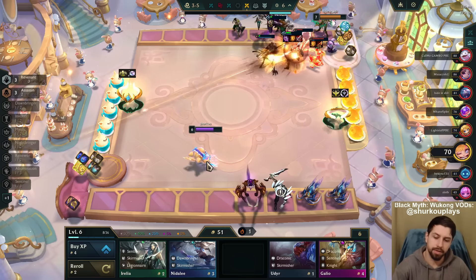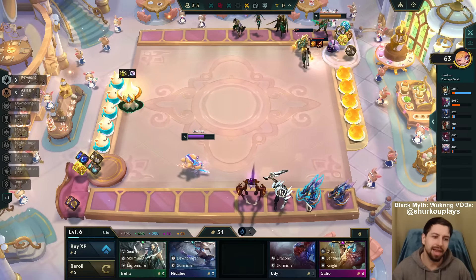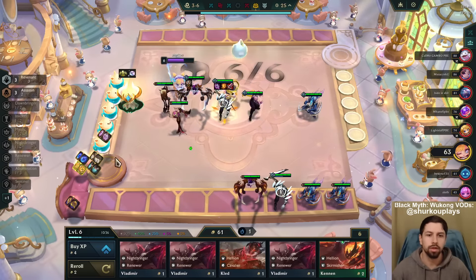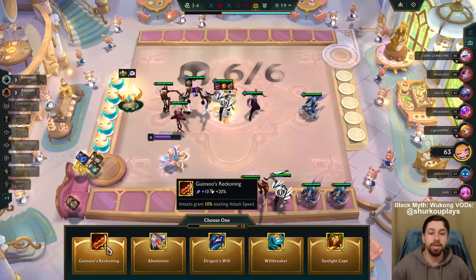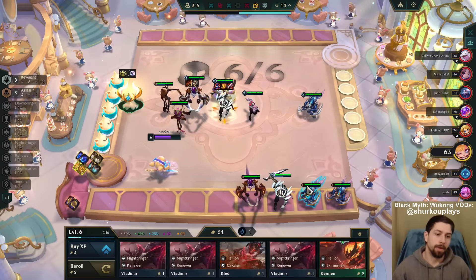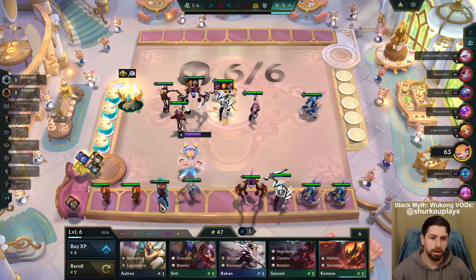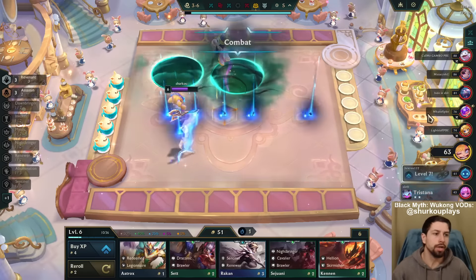Why is the emote so weird? Is that the mean troll face? Why is he putting Omega... you didn't get me? It's the mean. They're having a little bit too much fun lately. Oh, also I'm gonna get a Radiant. I forgot. Radiant Ginsu's on... on the thing, right? Radiant Ginsu's, bro. Insane. Radiant Ginsu's - on Nocturne. Infinite Attack Speed. I think we win this.